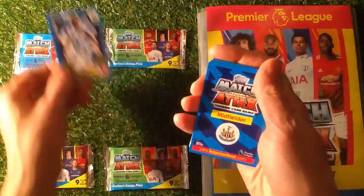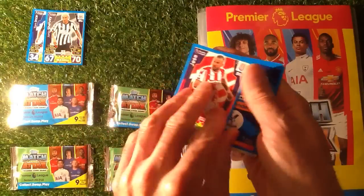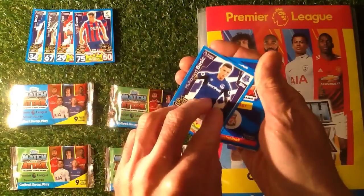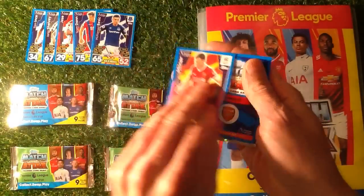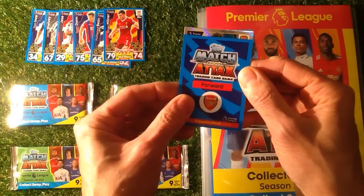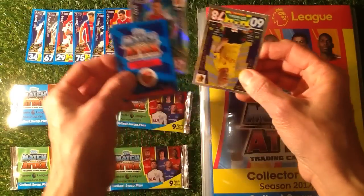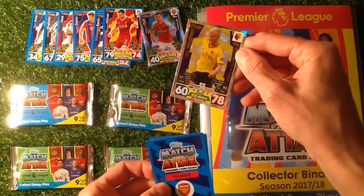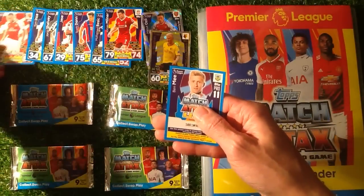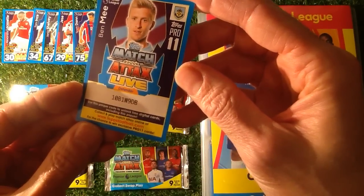I'll give you the codes as well. So we've got Tom Mince to start with. We've got Shelby. Let's get some good cards in there. Jess. Dan. Bessick. Milner. And in the last card we have got Metis Orzor Freestyler. We have got Will Hughes, Man of the Match, which I haven't got yet — so that's really good. And we've got Lacazette. So that's the first packet with the code of 10B1W9DB.